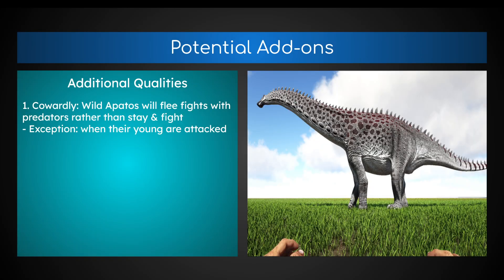So, potential add-ons for this creature: Cowardly — wild Apatosaurus will flee from fights with predators rather than stay and fight. So if you hit an Apatosaurus in the wild, it will flee rather than fight you. Exception: if you attack their young. Let's say there's a baby and its mom — if you attack the mom, both the baby and the mom will flee, but if you attack the baby, the mom will fight you and the baby flees.